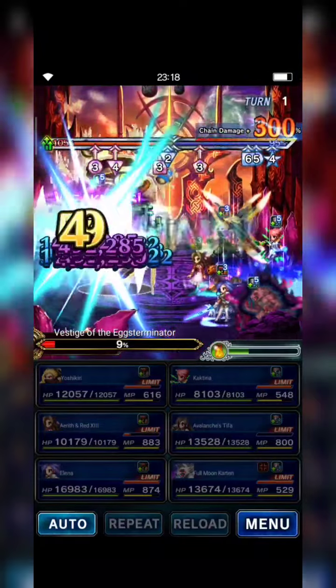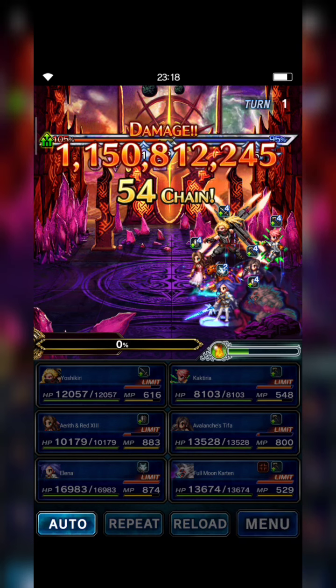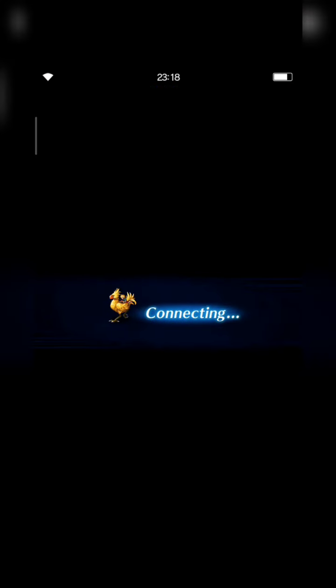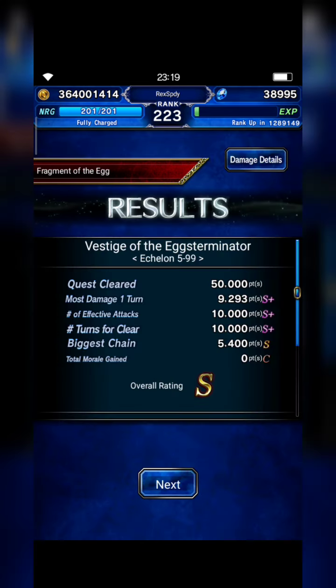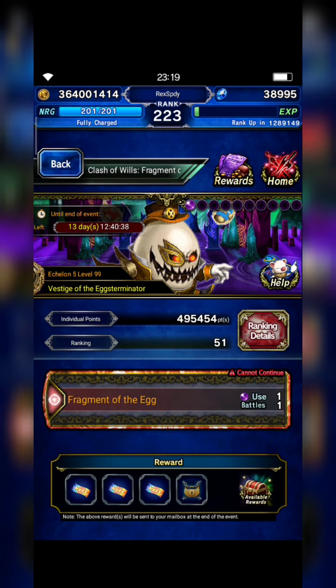Oh nice, let's see — 1.1 billion! Let's see their damage details, especially Carton and TIVA. TIVA dealt 400 million and Full Moon Carton 624 million. So this is my one turn kill strategy to clear level 99 of Fragment of Egg.